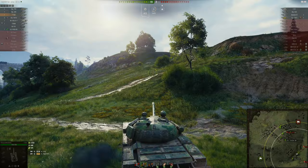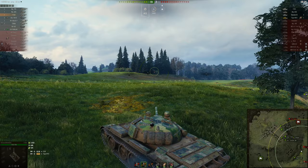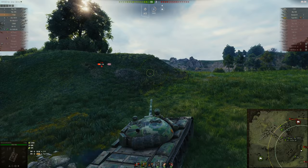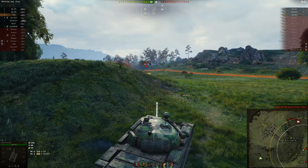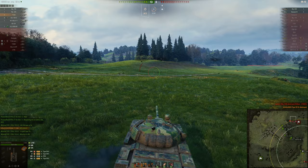Looks like I did not get spotted — nice. The Standard B is so far in the bushes looking at K6, he doesn't know I'm over here — neat. He spent a hundred bucks to get HEAT spammed by a T55A and a gold-colored tank.